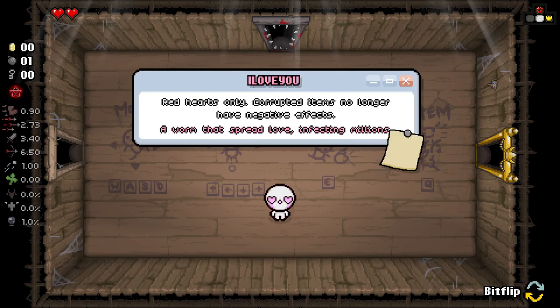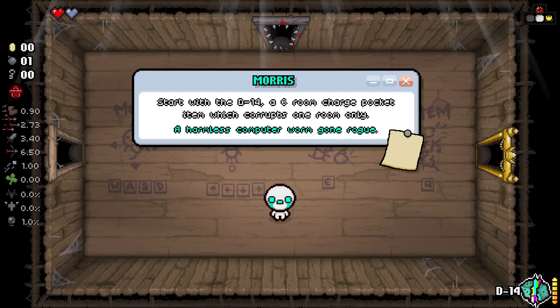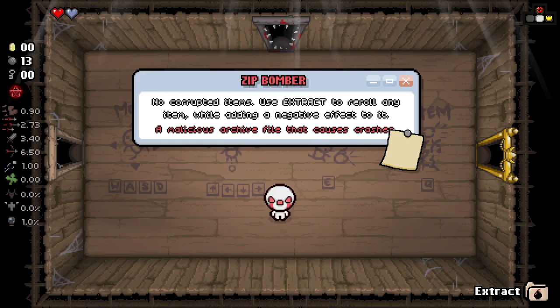There's a random mode. We've got the 'I Love You' mode - red hearts only, corrupted items no longer have negative effects. A worm that spreads love infecting millions. Morris. Starts with the D14, a six-room charge pocket item which corrupts one room only. A harmless computer worm gone rogue - the Zip Bomber, no corrupted items.